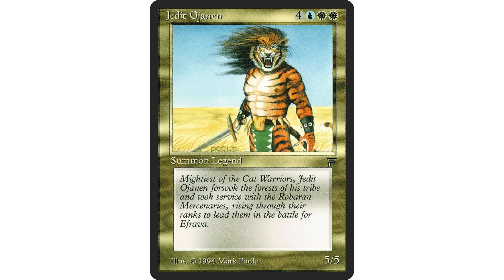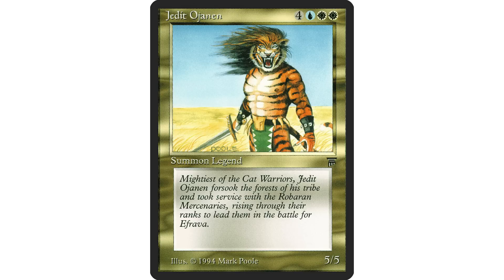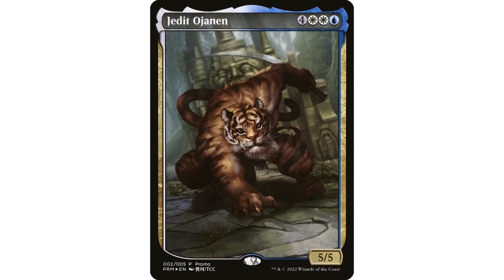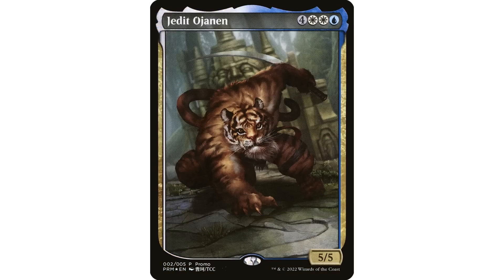One of those cards is Jedit Ojanen, which I think is one of the worst cards ever printed. It's a seven-mana multicolored legendary vanilla 5/5 — four mana plus two white and a blue — and you're only getting a vanilla 5/5 creature. I can't think of any reason to play this except for this alternate art version from Year of the Tiger, which really does look amazing. Unlike the full-art Omnath where I worry about not being able to read the card text, Jedit Ojanen doesn't actually do anything, so the full art actually works perfectly here.